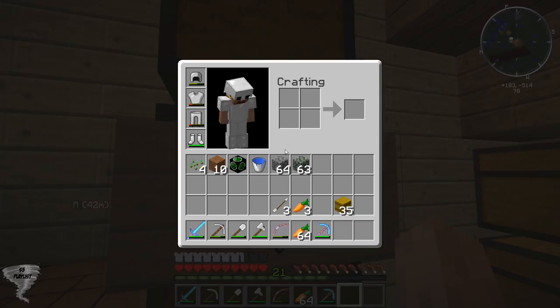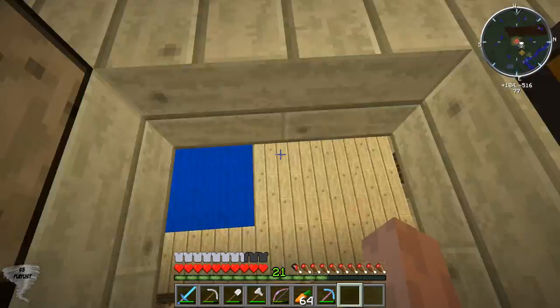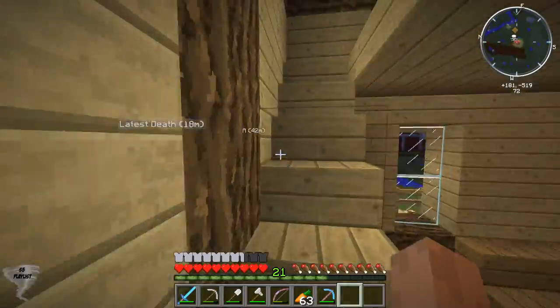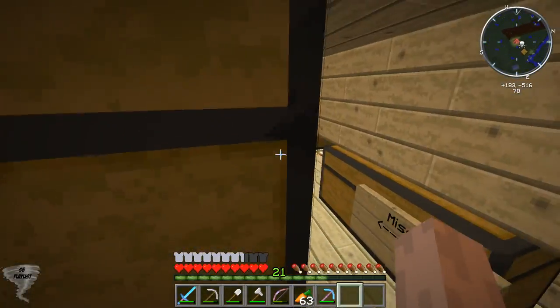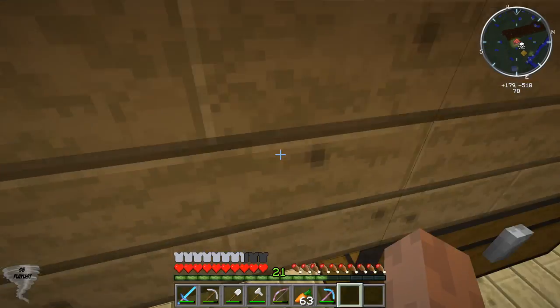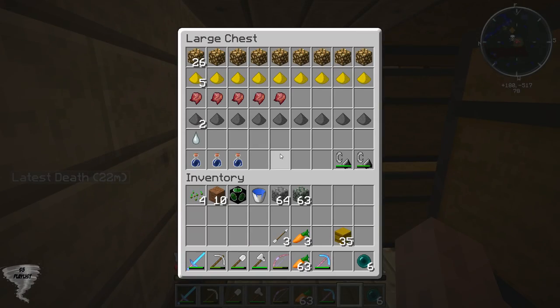I don't really have anything on me important, right? Let's go. We're going to the nether. Oh, I need arrows if I have them. Please tell me I have arrows. No arrows. I will take ender pearls — get me out of lava.